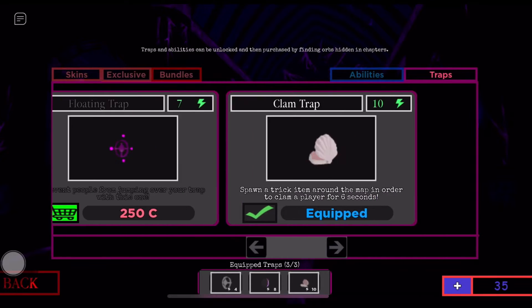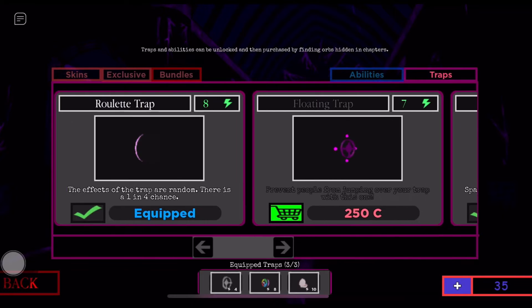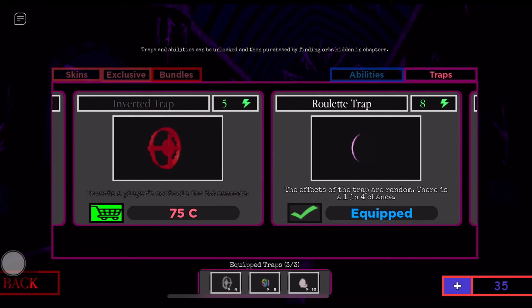The Clam Trap spawns a trick item around the map that claims a player for six seconds, so that one's really good too. I love both of these traps, and I'm probably gonna get one of them soon. Moving on to the next part — me being the magician skin!